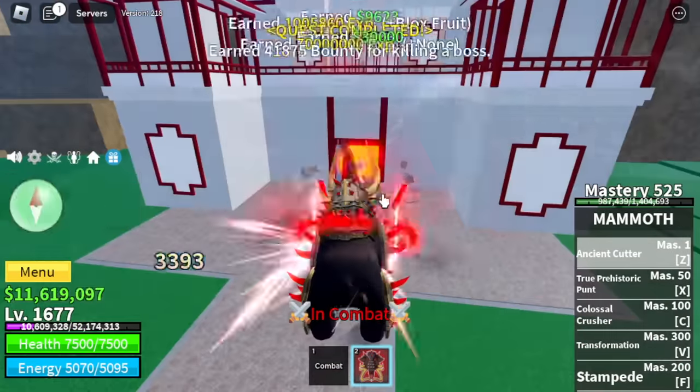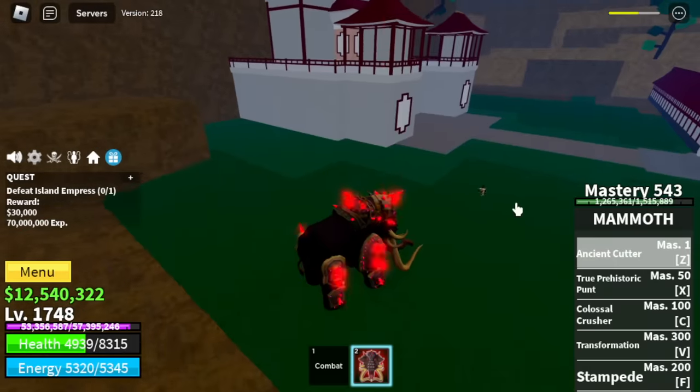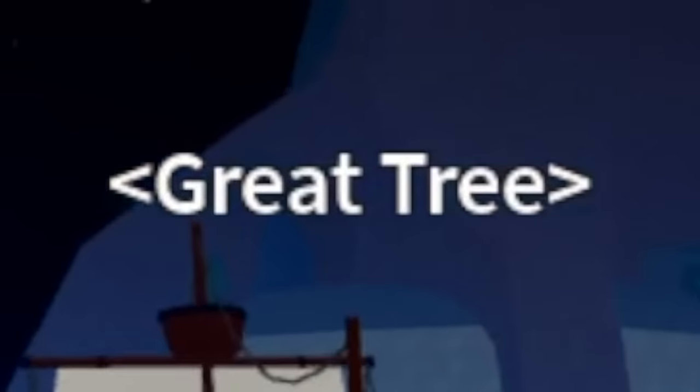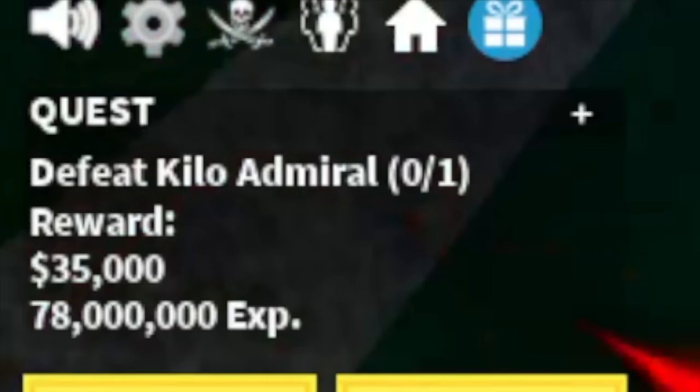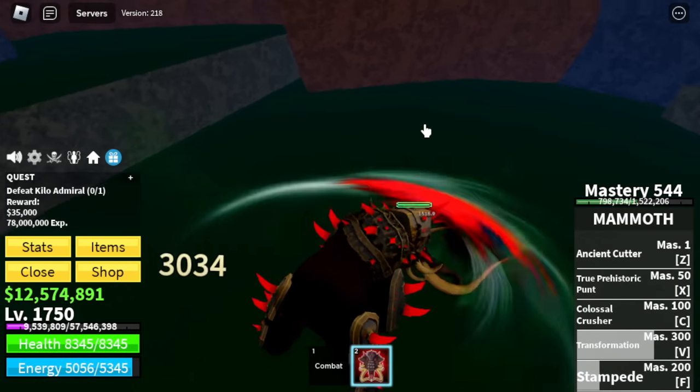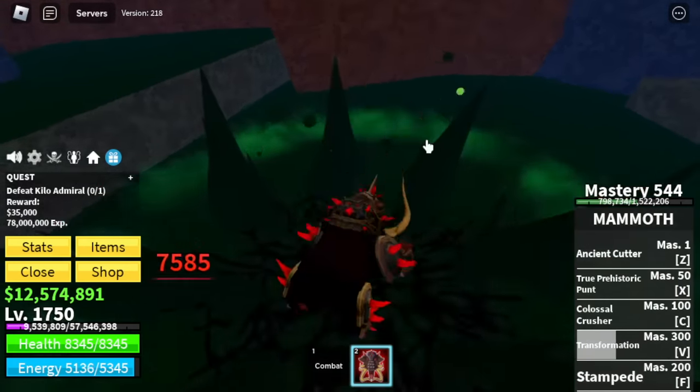I'm grinding in a public server, so make sure to look out for bounty hunters — this is the third C, everyone wants to kill you. Next up is the Great Tree — only boss: Kilo Admiral. The F skill is really helpful, so make sure to master that. Also, this boss has no aerial attack — so if you can attack him via aerial attacks, go for it.